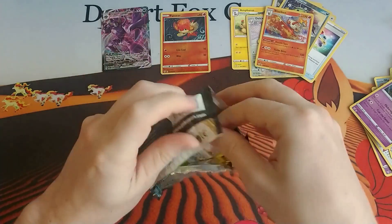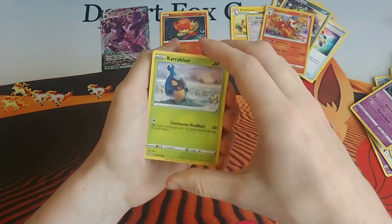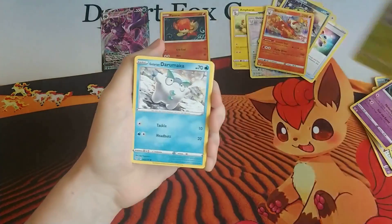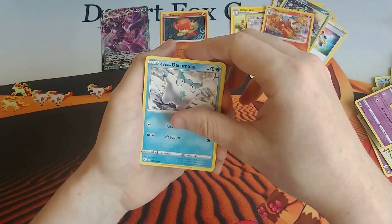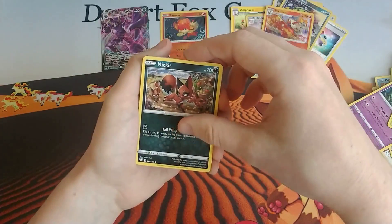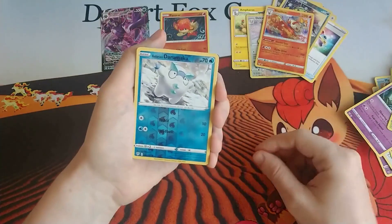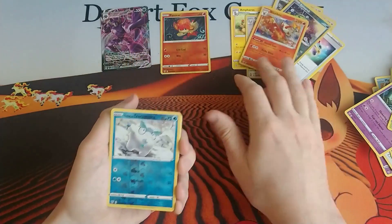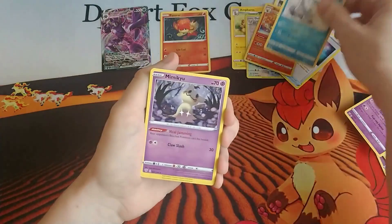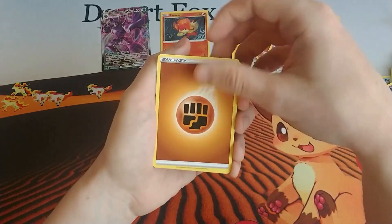Oh hi cat — the cat has just hopped up and is meowing at me. We've got a Karrablast, a Galarian Darumaka, Larvitar, Nicket, Bounsweet, a reverse holo Darumaka — a lot of duplicates in the same packs with the reverse holos here — a Mimikyu, Fighting Energy, and Fletchinder.